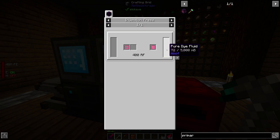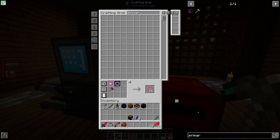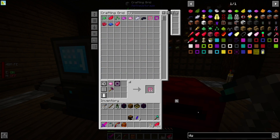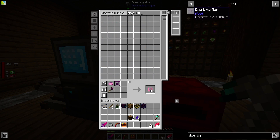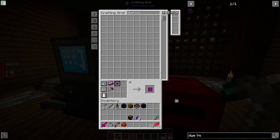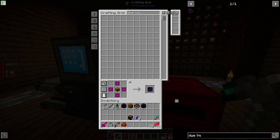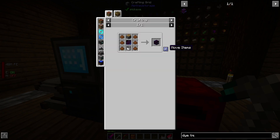How do we get pure dye fluid? In a dye liquefier — imagine that. It's like I'm going down the rabbit hole. We should be able to make it — machine casing, throw that in there, and this.